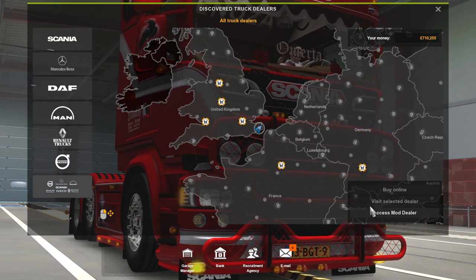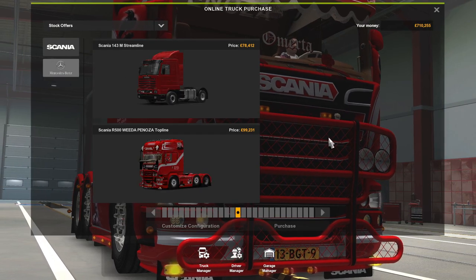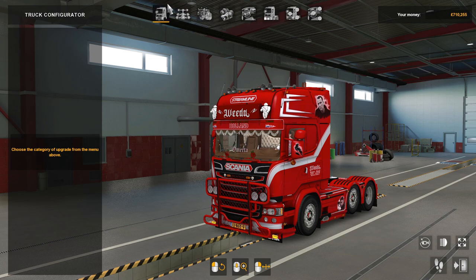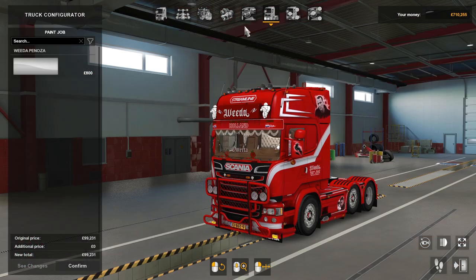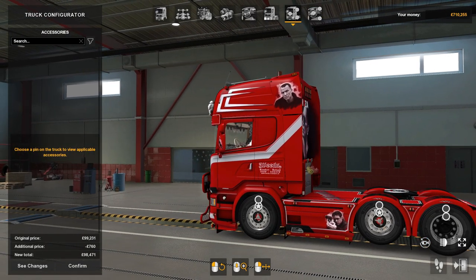Good afternoon guys, welcome back to the channel. Today we're doing a mod review on a Scania R500 top line. It's a Panosa and customization — there ain't a lot to be customized, so you'll have to bear with it. The cabin: there's only one cabin, that's top line. There's one chassis, one engine, and that's the V8 580 horsepower. There are two transmissions — OptiCruise 925 and the OptiCruise 925R. Interiors: there's one standard interior. Paint jobs: there's one standard paint job.